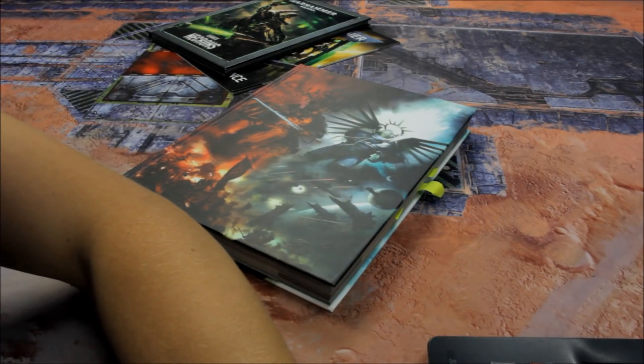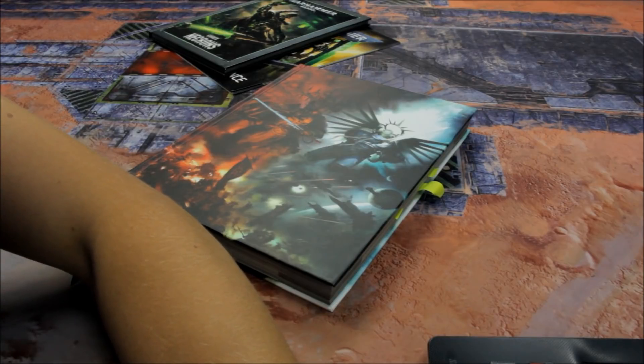Next is Children of the Warp. Named Characters: Korbax Utterblight, 230. Mamon Transfigured, 200. Uraka the Warfiend, 150. Then Lords of War: the Eidolon Cares, 1,500 points. The Angraath the Unbound, 888 points. Then Scabieathrax the Bloated, 777. And then Zarakynel, 666.